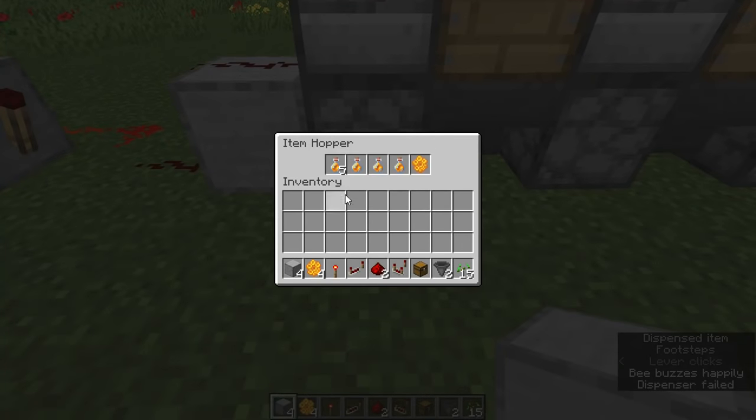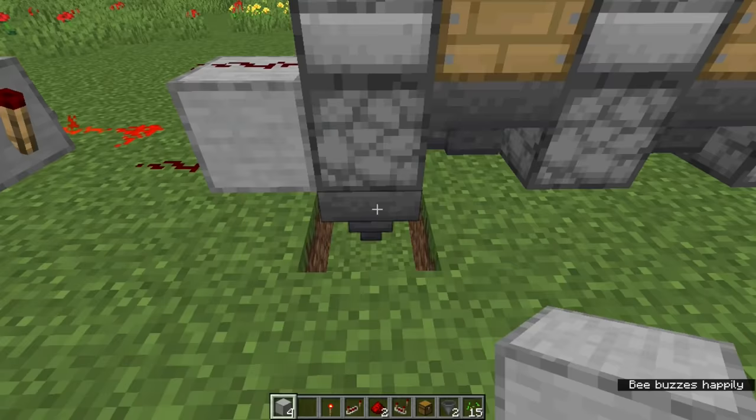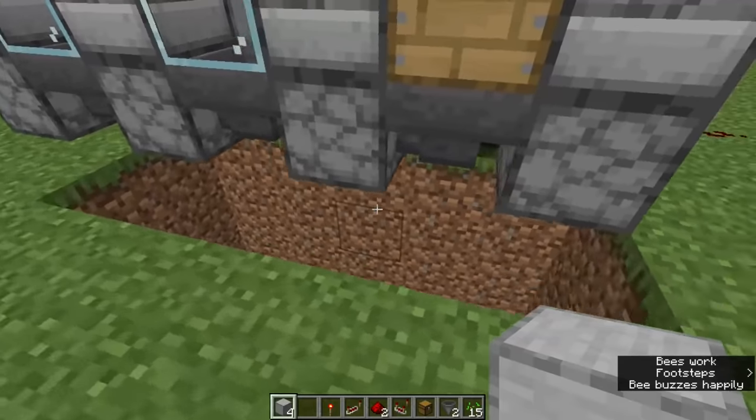If you would like to upgrade the farm with an output chest for honey bottles, you can dedicate the single hopper for honeycomb, and dig a trench three blocks deep alongside the farm to add a standard item filter, pulling from a hopper.